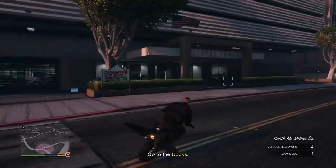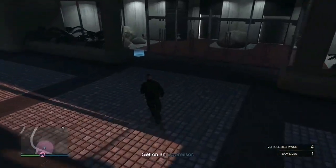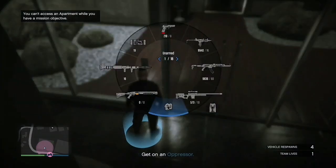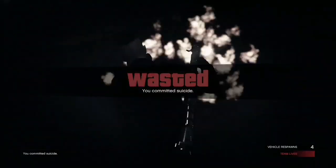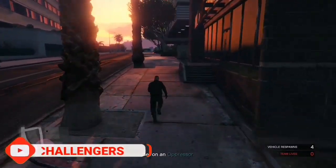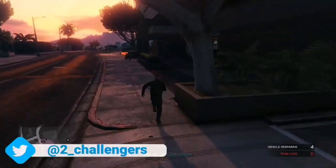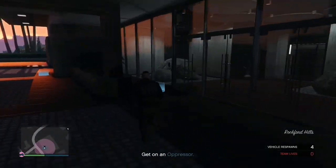We are now at my apartment. Get off the oppressor and run over to the blue circle at the entrance of your apartment. As you can see, it says you can't access the apartment. Now take out your RPG, aim right into the blue circle, and blow yourself up. After respawning, run back over to the apartment entrance and it should let you go inside. If it doesn't work, make sure you were standing in the circle when you blew yourself up.